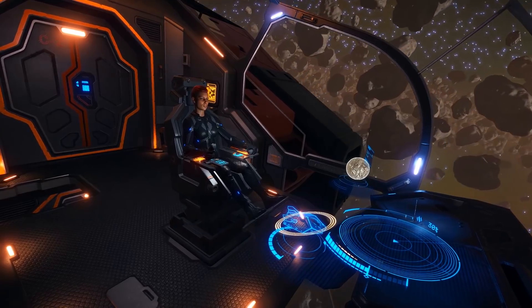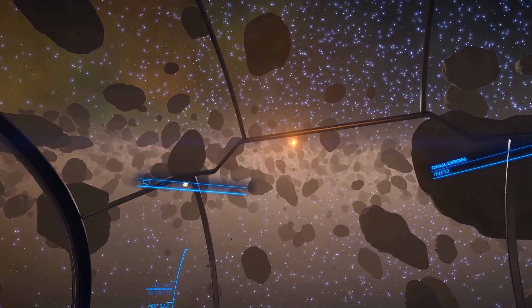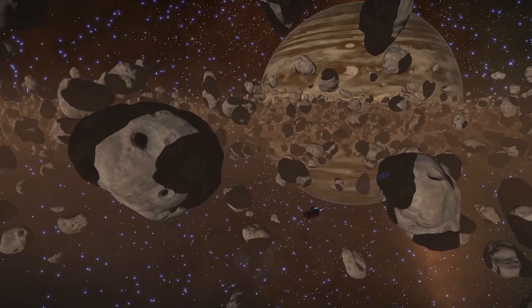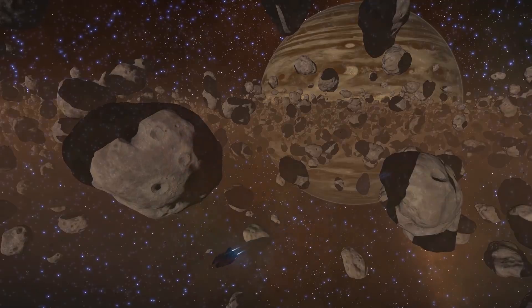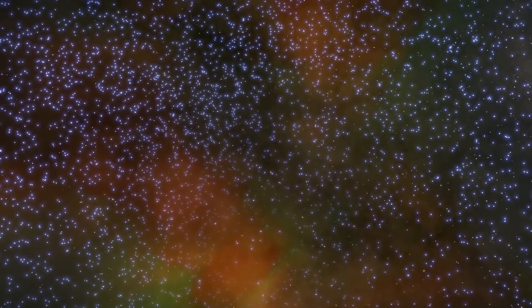This also grants you the ability to gain a 'first discovered by' tag on the stellar object that you've actually discovered. Refinement of your ship's build is also an important aspect of exploration. Building an exploration ship allows you to cover a greater distance with each hyperspace jump, making the overall exploration experience far nicer.